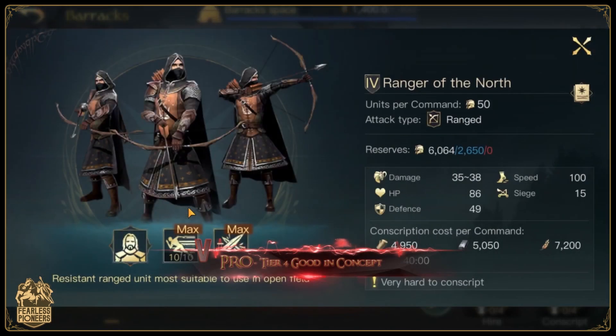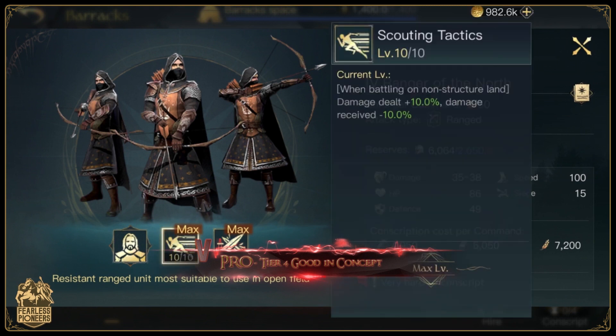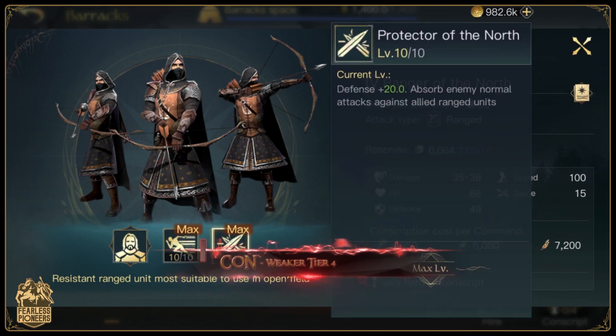Next we have the tier 4 unit, which is also a concept that can lead to some really cool builds. If used properly they can make for some really fun engagements. However, they only perform really well in the open field, which makes them not as strong as many of the other tier 4 units, making the Rangers of the North the first con as well.